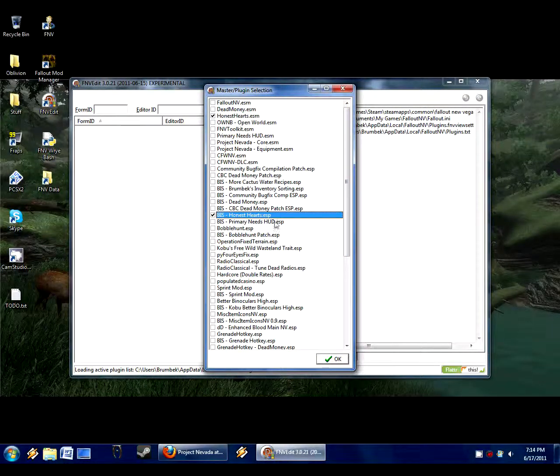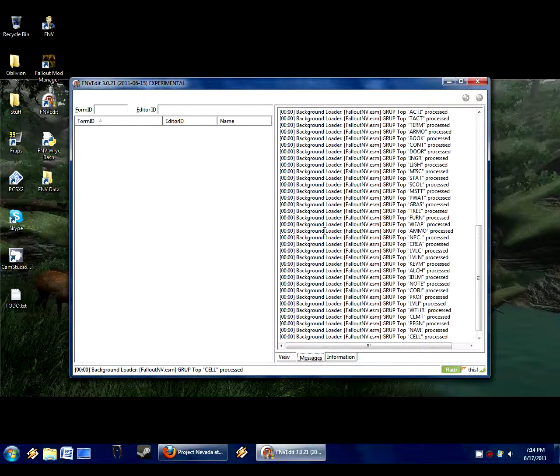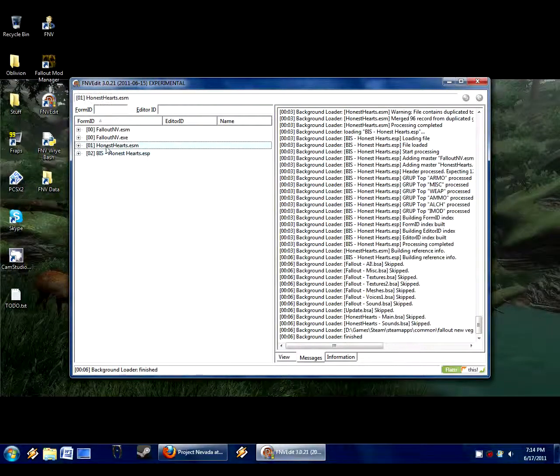So I'm simply loading my Honest Hearts plug-in. I don't even need to click Honest Hearts ESM because it's already a master of the plug-in file, as it has all the files that my patch is referencing. You can notice it loads here.